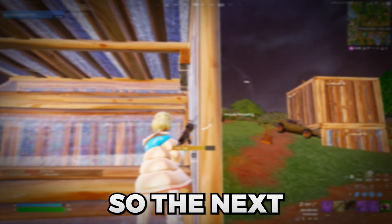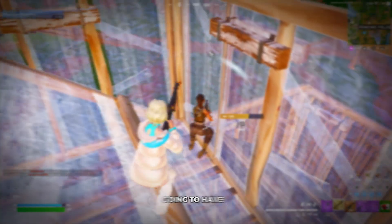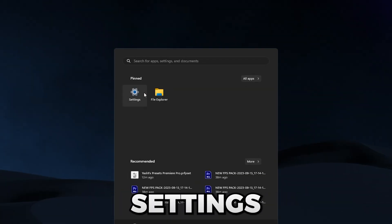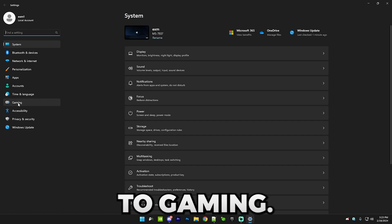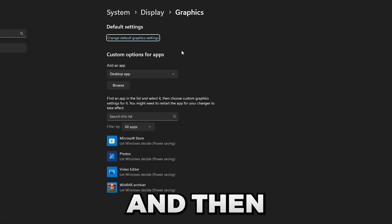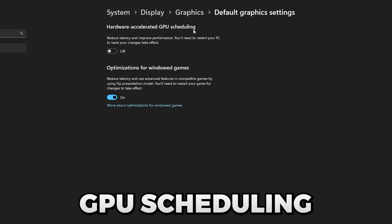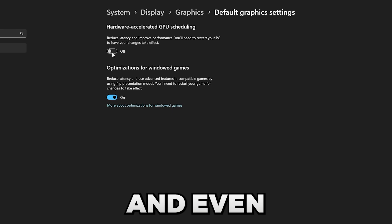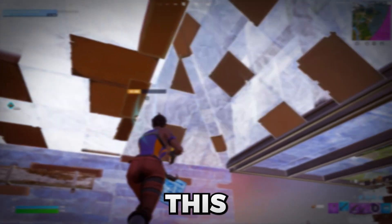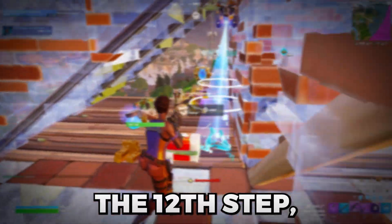The next two optimizations are about hardware acceleration. First, disabling hardware-accelerated GPU scheduling in Windows — go to Windows Settings, go to Gaming, then Game Mode, then Graphics, and press 'Change the Default Graphics Settings.' Make sure Hardware Accelerated GPU Scheduling is off. Even though it sounds fancy and claims to reduce latency and improve performance, this has proven to be false — you can test it for yourself.